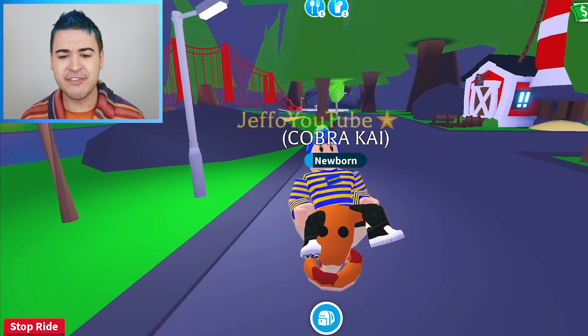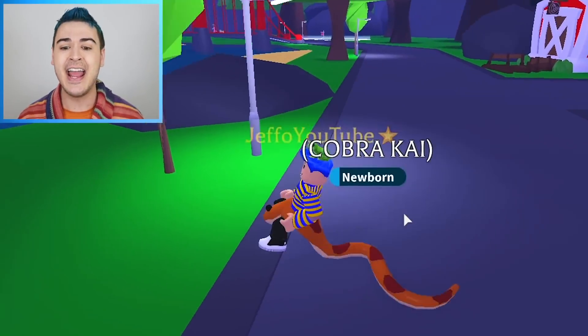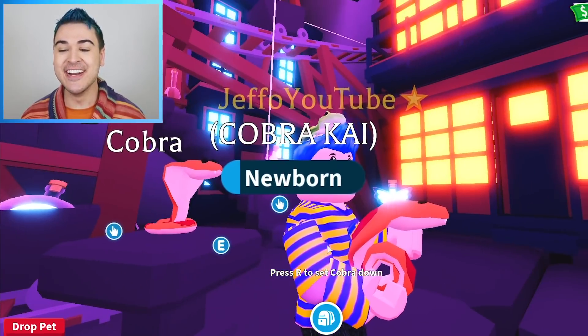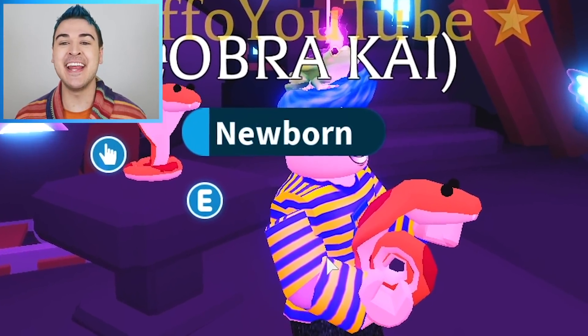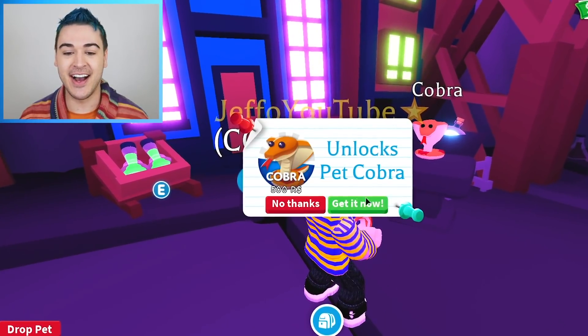Cobra Kai, without further ado, let's go find some of your brothers and sisters. Let's go buy a bajillion of these things and trade them away and see what people trade. Let's go get some of your brothers. Oh, look at him! When we hold him, oh my gosh, he just rolls up like a little snail. He's our little snail boy. He's so cute. Let's get more Cobras, you guys.